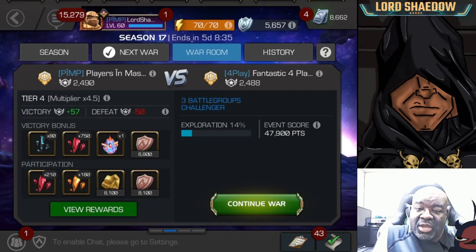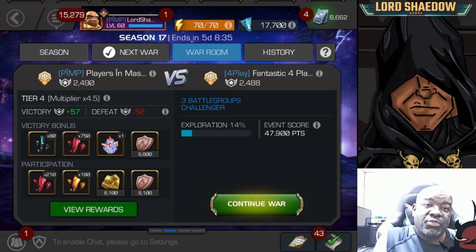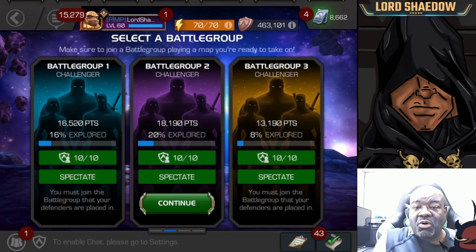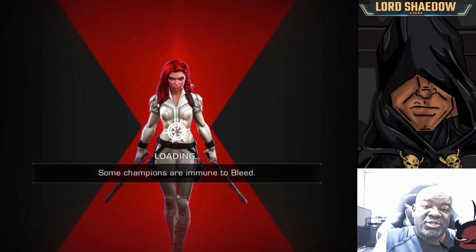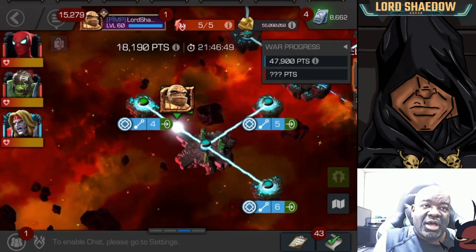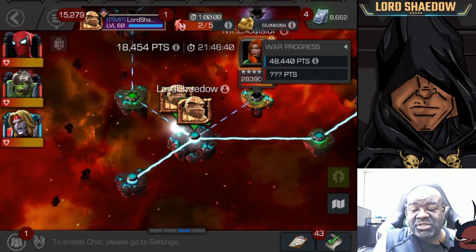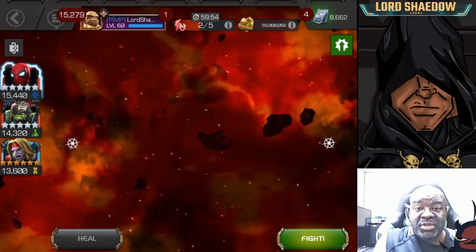Hey everyone, Shadow here and welcome to another Marvel Contest of Champions video. In this video we're going through Alliance War — this is Season 17, war number 10, and we're going up against an alliance called Fantastic Four Players. I've fought them several times before. I scouted out my path as I always do and I take path one. You'll notice they did not place a defender on that first node, which is a common thing to happen.